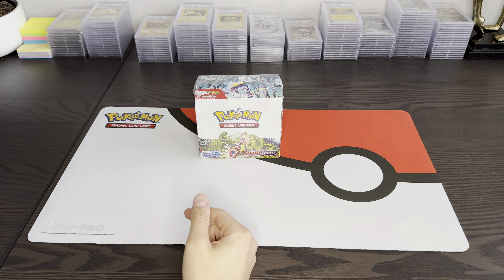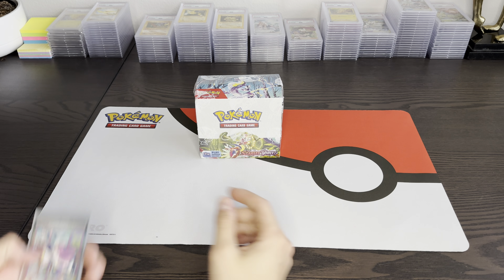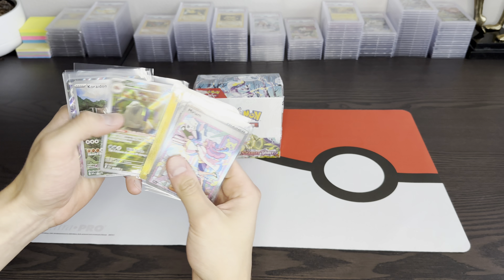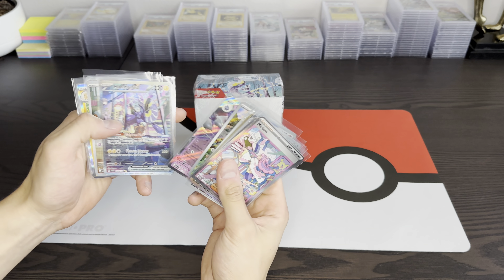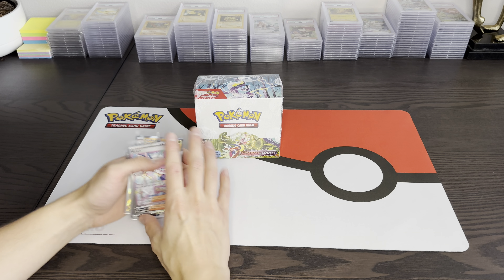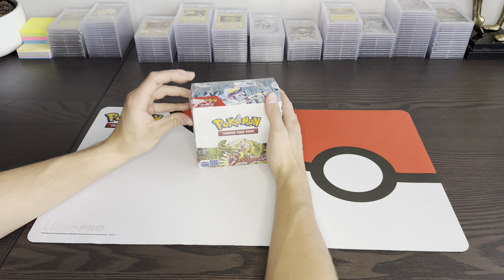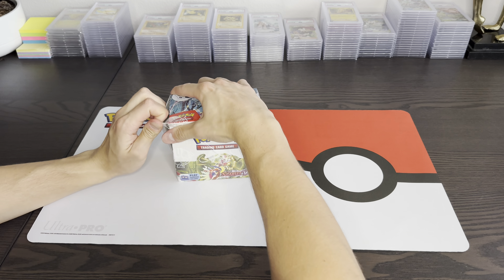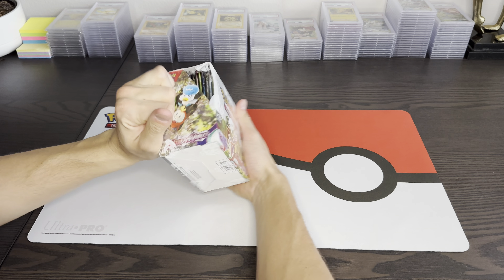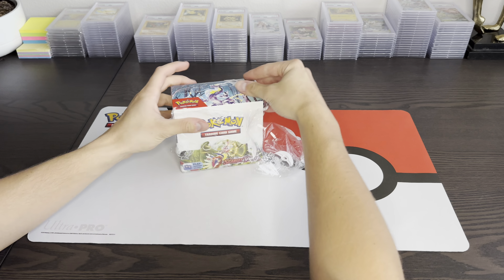Alright everyone, welcome back to episode 4 of our Master Set series of Scarlet and Violet. So far we've had some really great hits all around, and it was pretty diverse hits as well. So today we're going to start to open up a booster box. I don't want the video to be too long, so I'm probably not going to open all 36 packs — we'll probably open around 8 packs today. Let's take a look.